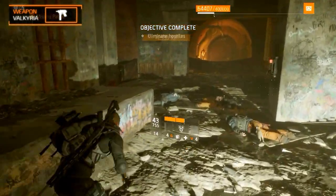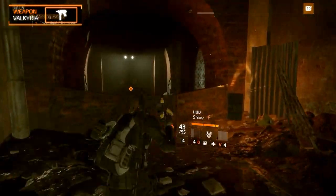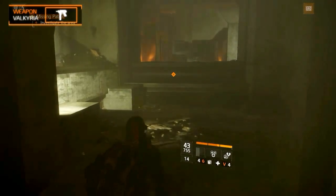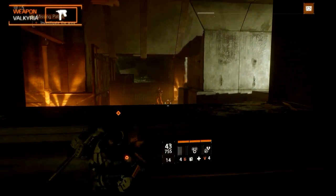You can buy the weapon at the Special Equipment Vendor in the hub for the underground area. The vendor sells the weapon at level 256 for 1045 Phoenix Credits. It's very expensive, so make sure you absolutely need it!